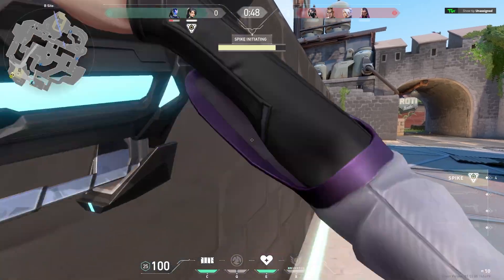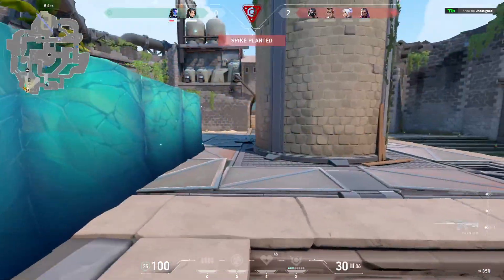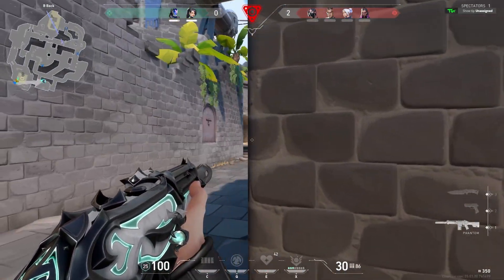I do plant up against the wall, let Kao know to play from window, and I wall off the spike. I heal him and then I'm going to head towards arches.